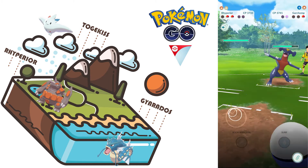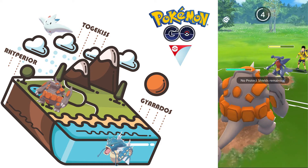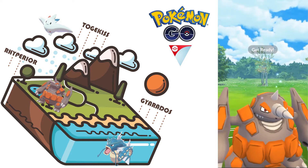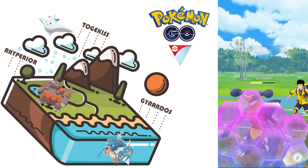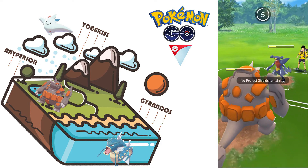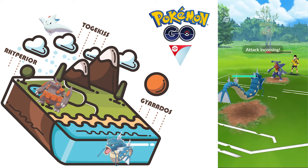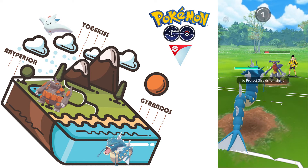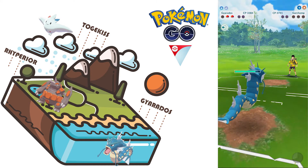Togekiss with so little health did like 20% to Garchomp. This is probably Snarl — that's super effective but doesn't do that much damage. It does lower our defense, but since Garchomp probably has Dragon Breath or something, it's not doing very effective to us. I don't think this will kill us — we'll be able to get off another attack. It's another Snarl, not very effective, and we'll be able to pump down. That's a win for us.